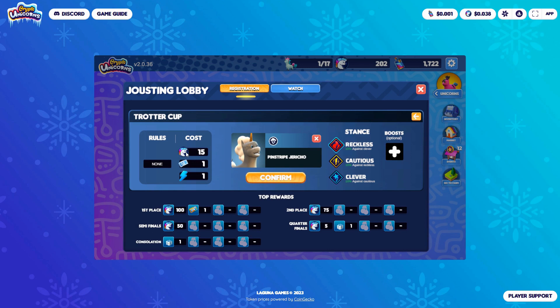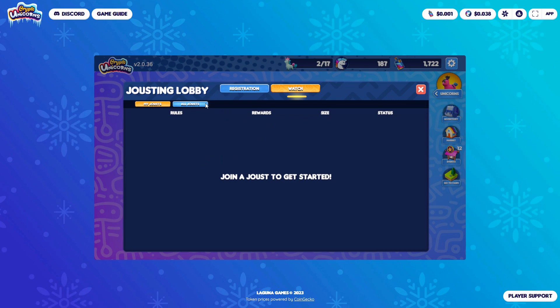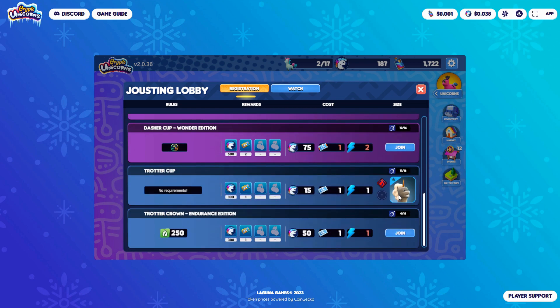So the cost is going to be 15 of these tokens, one beginner ticket, and one energy. If I have any boosts I could use those, but I haven't got any boosts. Let's confirm that — I wonder what happens now. My joust is here. So this is my Trotter Cup — I guess I'm waiting for that to happen.